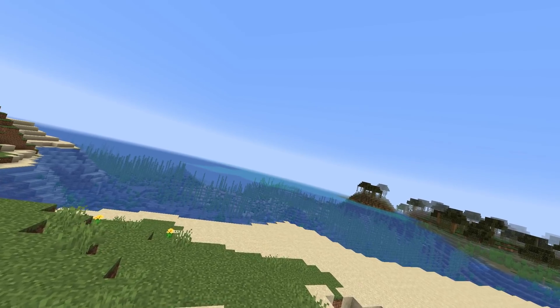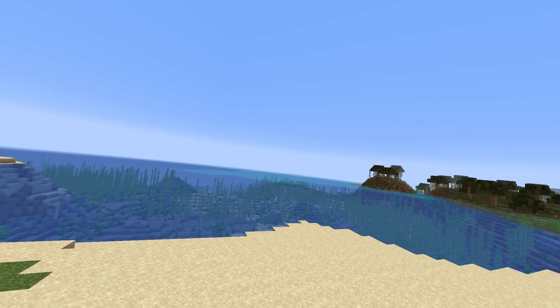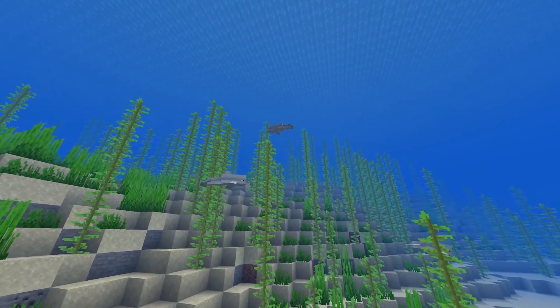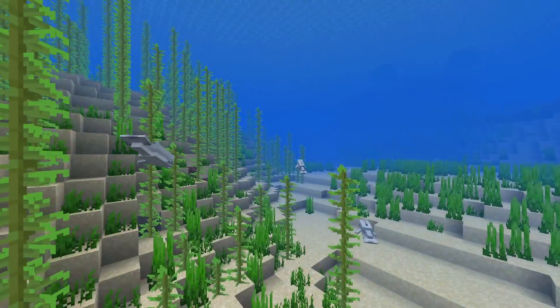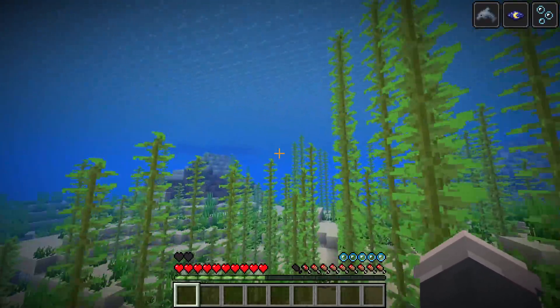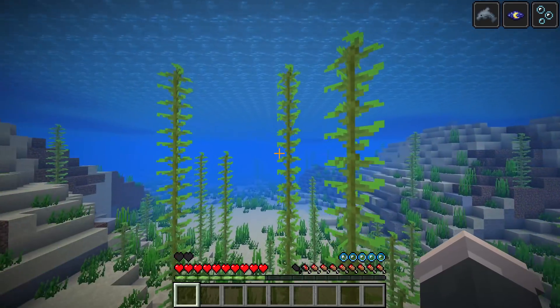But are there faster mobs? Absolutely yes. This may be the funniest example but it certainly isn't the fastest. One of the legitimately fastest mobs in the whole game is the dolphin. While you usually don't see them going that fast on their own, if you hop in with them and get the dolphin's grace effect, they'll try to swim alongside you, causing them to up their speed to over 10 blocks every second trying to keep up. Very wholesome and very fast.